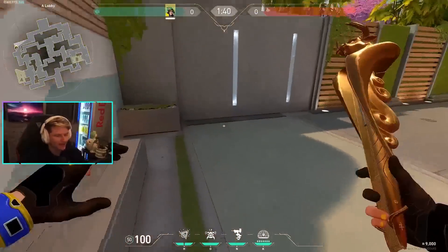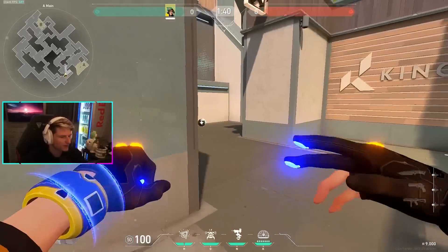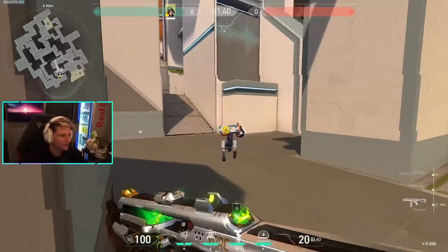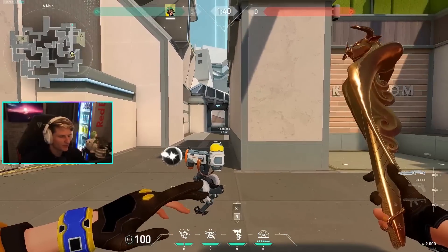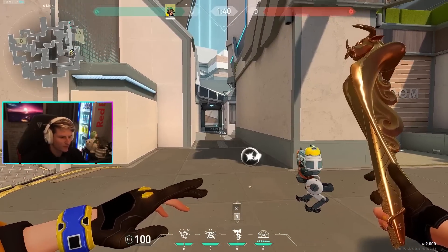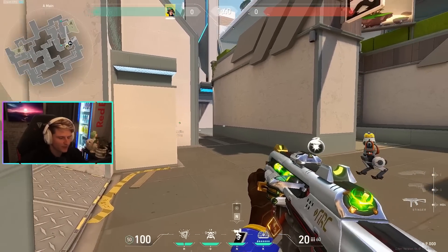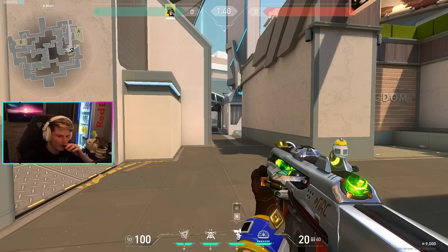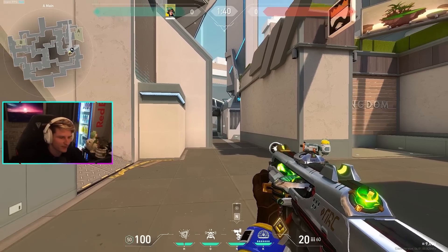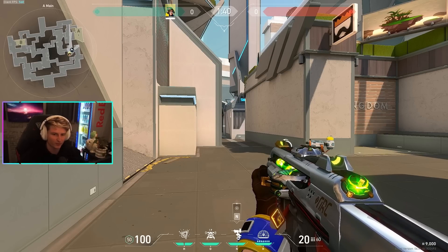Let's move over to attack as Killjoy, starting with A site. On attack rounds I'll throw a turret and jump peek — hopefully your team swings with you in case somebody's peeking close. This gives you a lot of information right away, peeking screens in case somebody's holding or potentially peeking you from elbow. You can play off this turret to feel out a lot of info with only one person, then have your teammate rotate off. It's normally not that risky unless people are playing really aggressive on defense.